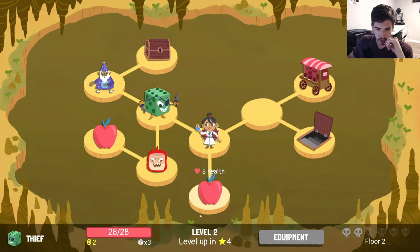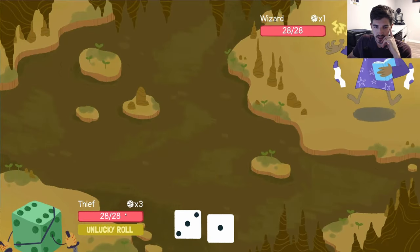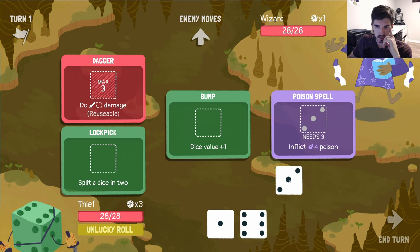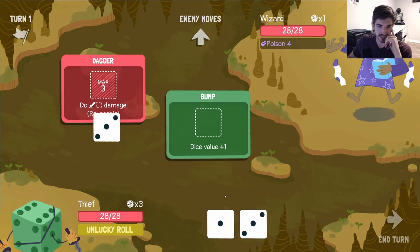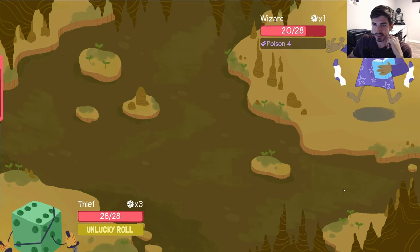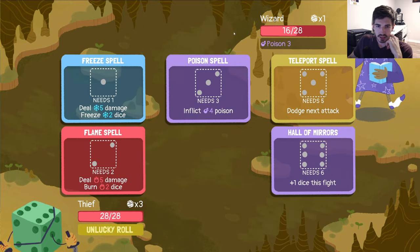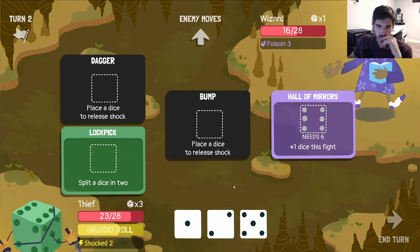Now we're on floor two. We got Marshmallow blocking a health, we got Alchemist, we got Wizard — let's go Wizard here. It looks like the thief steals one of the enemy's abilities. We can inflict four poison here, which is pretty good. Split this and see what we get — three, three is also very good. Bang, bang, bump you, bang — it's a fantastic turn. He's dealt 12 damage in one turn. He only has one die, which is kind of weird.